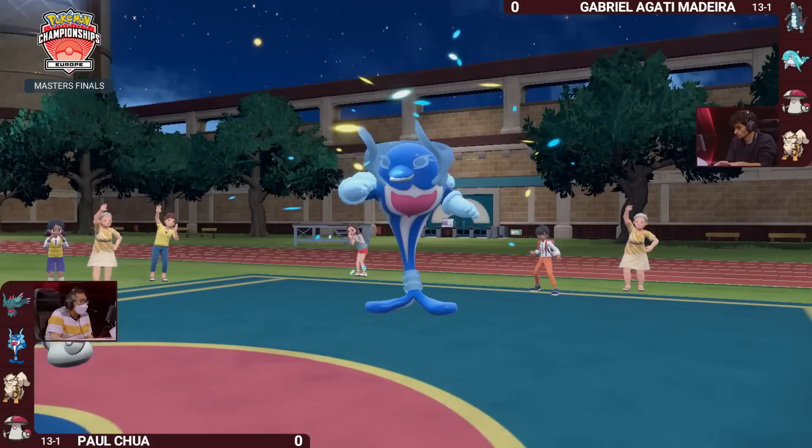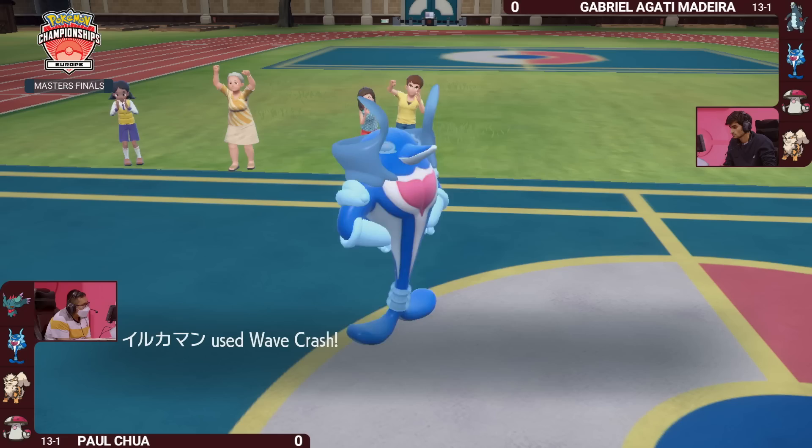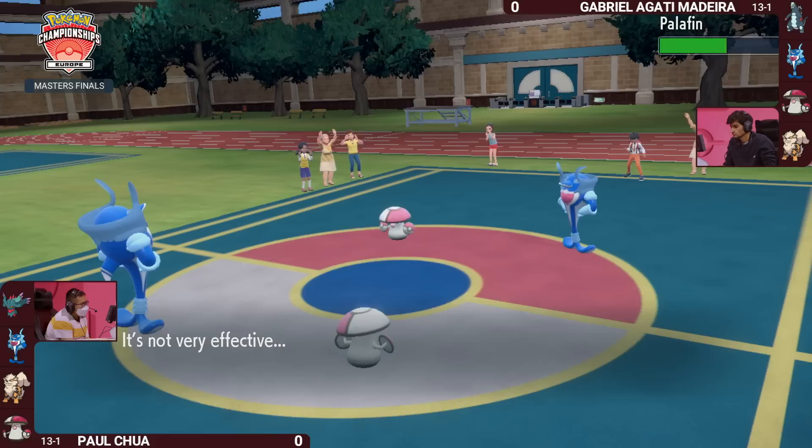It's going to be a double switch on both sides as Fluttermane leaves the field in favor of Amoongus for Paul, and Gabriella now brings out her very own Palafin with the Heroic Transformation. Two Palafins, two Amoonguses on the field. Wavecrash goes down into the opposing Palafin, does about a third of damage, and takes a little bit of recoil.